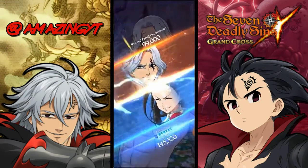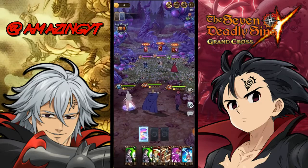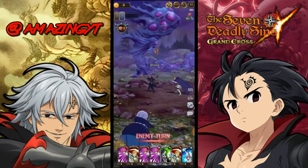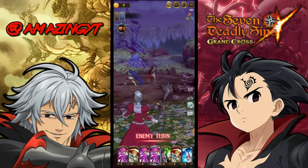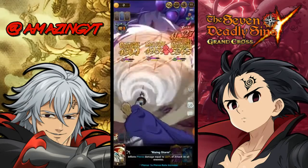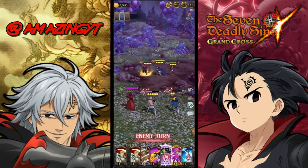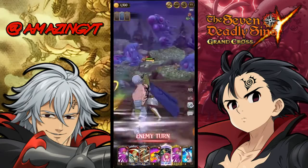We're loading in and letting it auto again — this is a general farming team. It's a pretty easy clear. The AI always prioritizes Gila's ignite first since it prioritizes ignite or debuff skills. With debuffs already on the enemy it might just go for pierce cards. Gother is being frozen because he has the most CC, so we're going for the pierce cards.